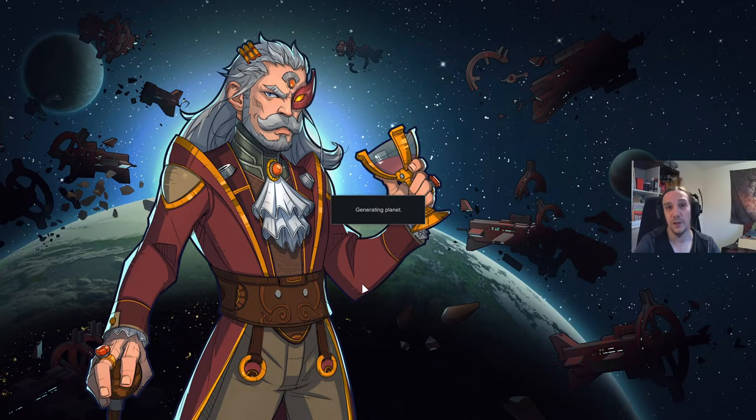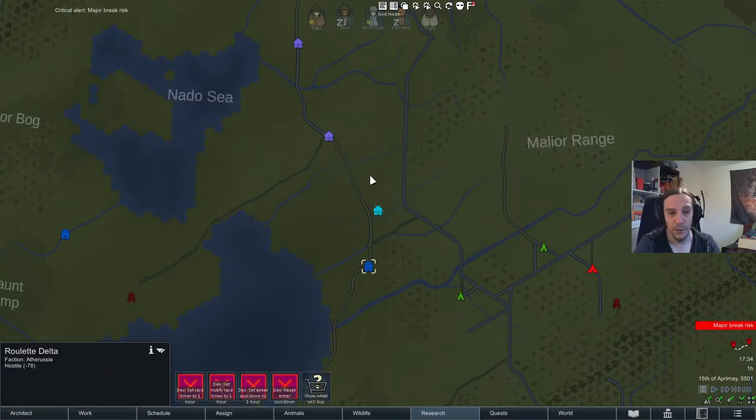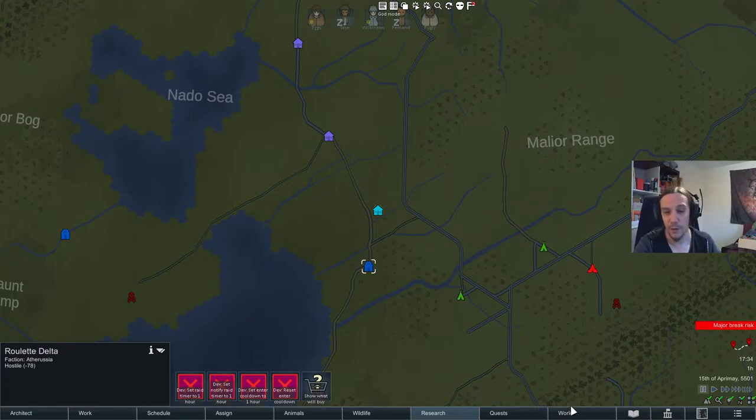First off, to earn money you need some sort of trade partner. Ideally you want some colonies in your vicinity which give you options for trade. Even hostile factions — if they're not the red ones — can be befriended once you get the goodwill towards zero. This can be done with gifts or quests.